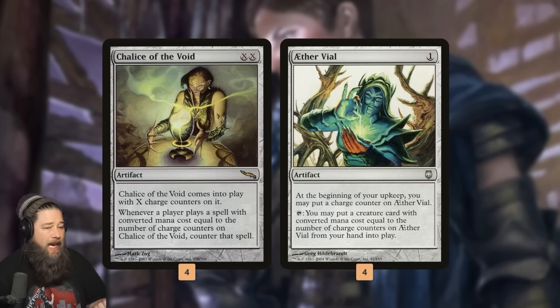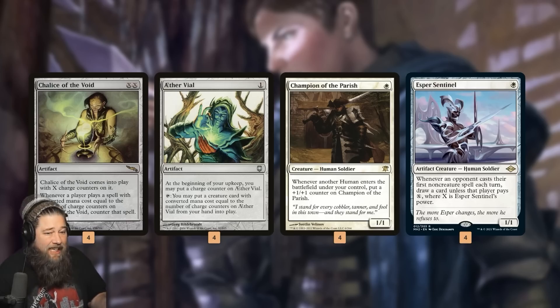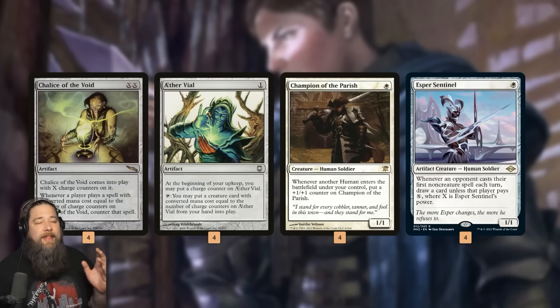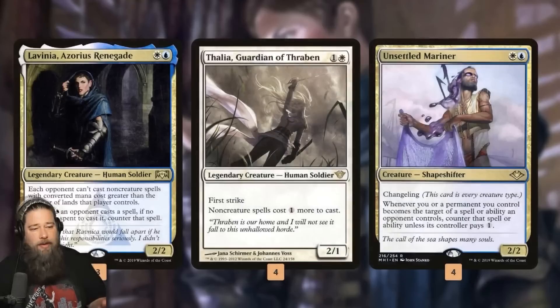Chalice of the Void is kind of weird in this deck — it's absurd in some matchups. If we run into the cascade decks like Rhinos or Living End, this is our best card. Also really good against Murktide and some of the prowess decks built around one-mana plays. At the same time, our deck has a bunch of one-drops — Champion of the Parish, Esper Sentinel — so it's a little awkward to Chalice on one and lock our own deck out. However, in a perfect world, we Ether Vial first, then Chalice, and we can still cheat our one-drops into play.